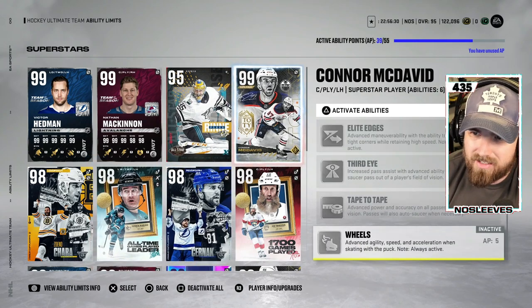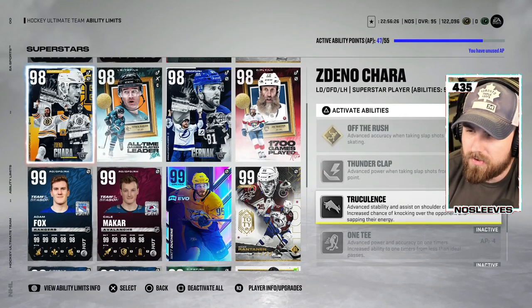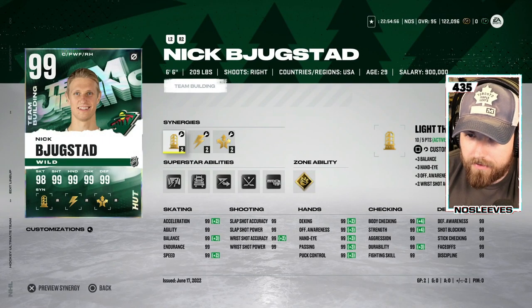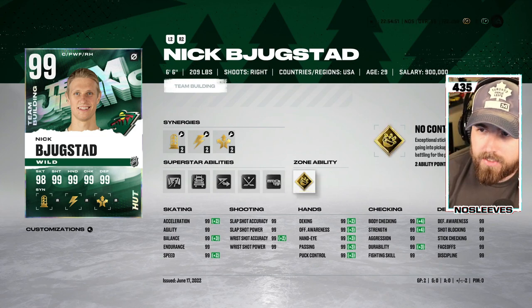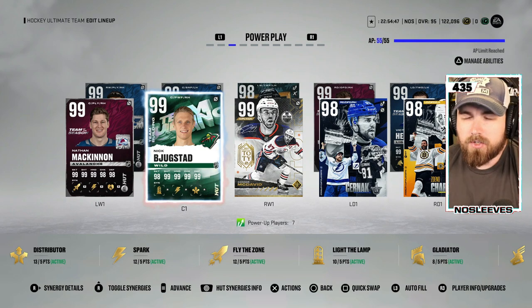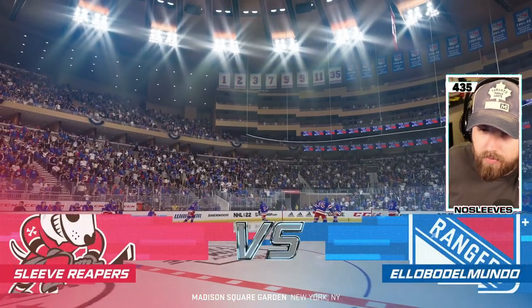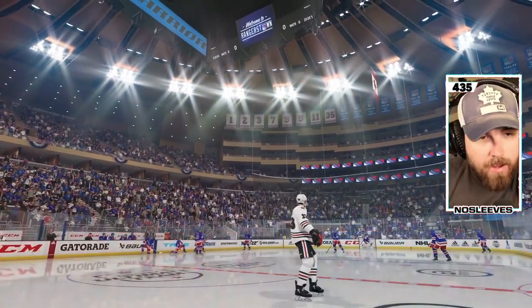They're all pretty good but there are just a few that are a cut above the rest. Here he is — Nick Bustad. He's got 99 everything. He's got Close Quarters, Big Rig, Elite Edges, Quick Draw, Tape-to-Tape, and No Contest on him. He's going to be playing on every power play as well as penalty kill, so we'll get a sense of all three areas of his gameplay.